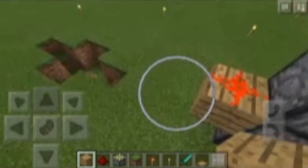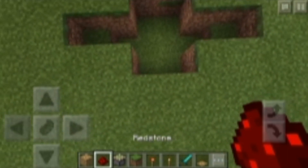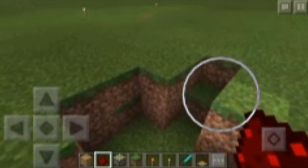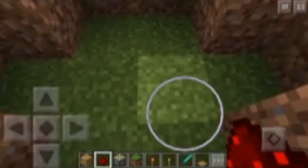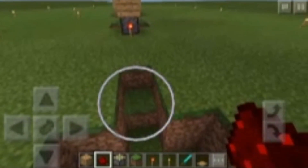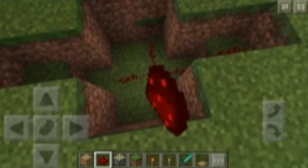It is extremely simple to start. The first thing you want to do is dig out an area like this. I've done two blocks here, gone across and then across, so this area has to be four blocks wide, then one block up, one block up, and three blocks up and down. You want to cover all of this just with redstone.